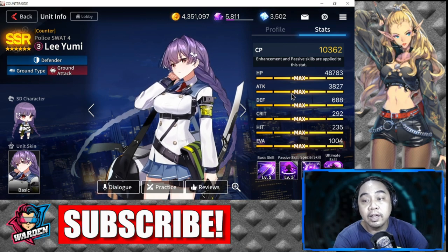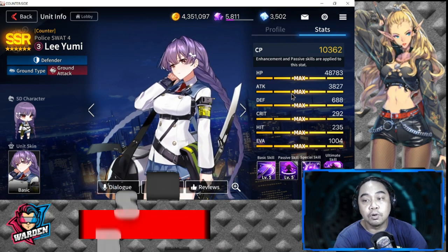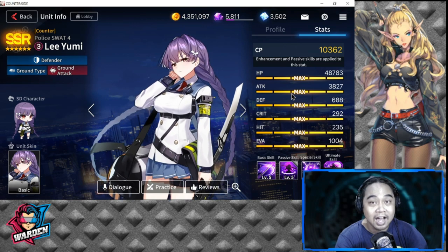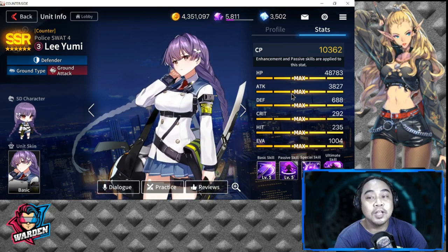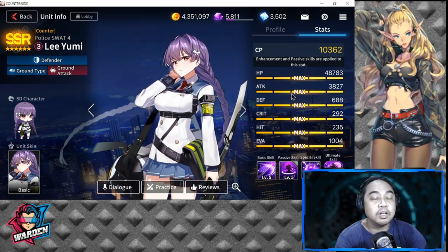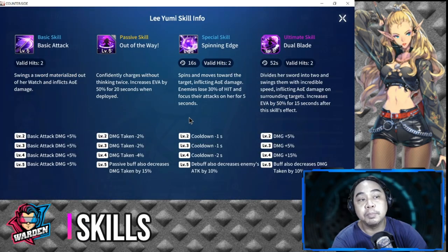Her evasion is 1,004, which is the highest among all units and also the highest among defenders. That is why she is very good — excellent HP and excellent evasion stats.